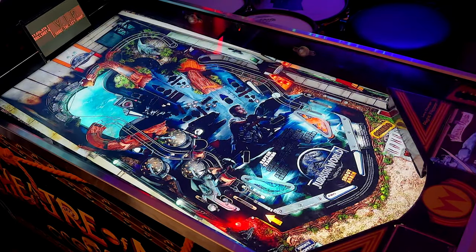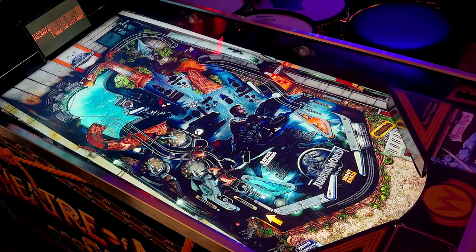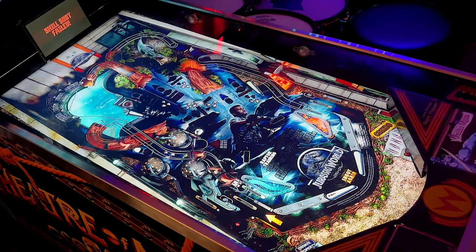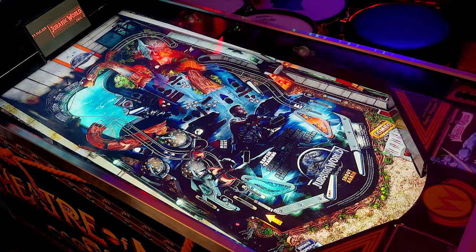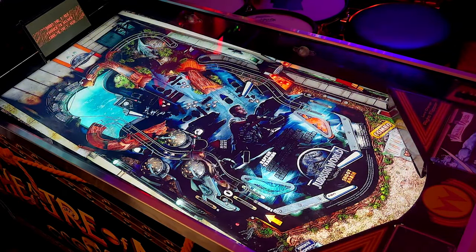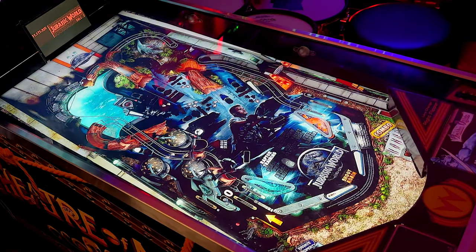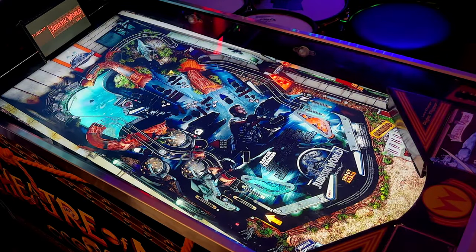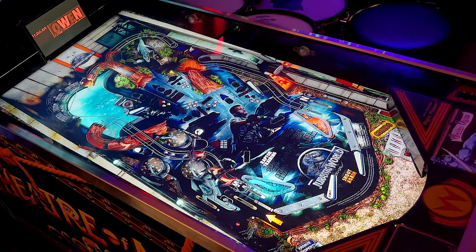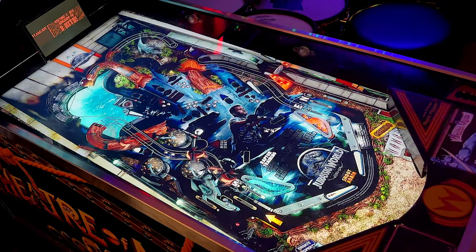That callout - what do we even know? I can't understand what he's saying. 'Today turned out to be a really bad day for me.' Some of these callouts are definitely a bit weak and fragmented. I think that effect looks much better when it's in desktop mode, to be honest. It looks a little small in cabinet mode.